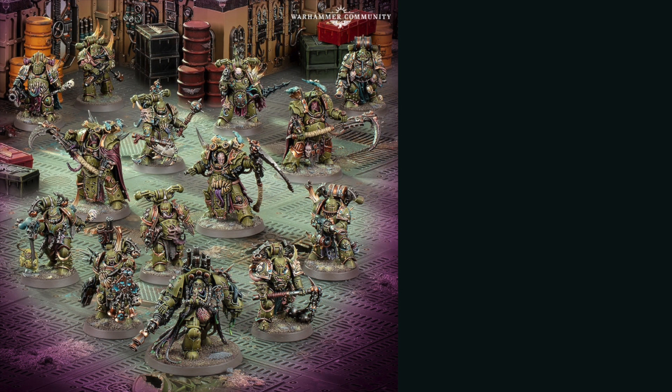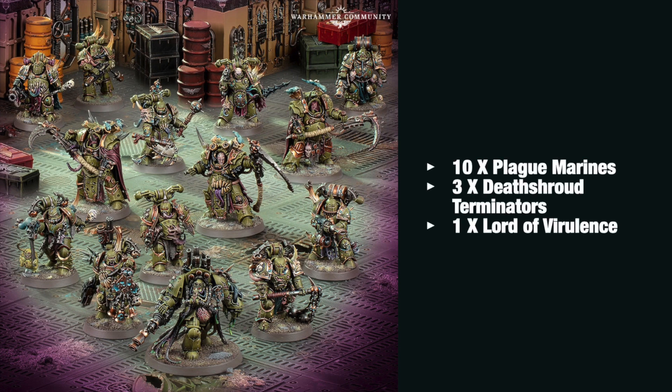Finally, the fourth box is for the Death Guard. This gives you 14 models in total: 10 Plague Marines, 3 Death Shroud Terminators, and 1 Lord of Virulence. It's great to see they haven't put any Poxwalkers in this. I like the selection — I think these would be pretty tough. The 3 Death Shroud Terminators look really huge compared to the other models, and I really like the look of the Lord of Virulence, especially his mask. It's going to be slow to play, but if they can hold out and resist as they move forward, they're going to be really tough to take on — though getting to objectives might be an issue. For new players, you might want Poxwalkers too; combining this with the combat patrol might be an interesting way ahead.